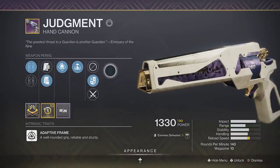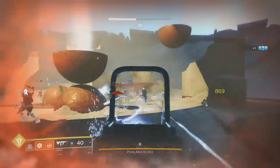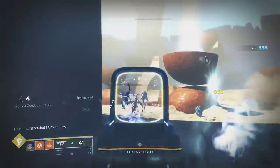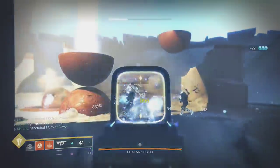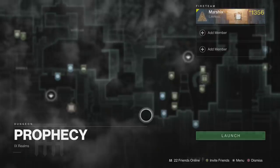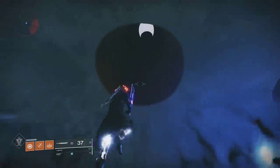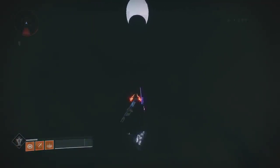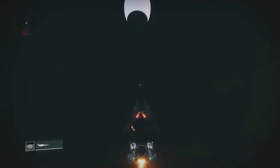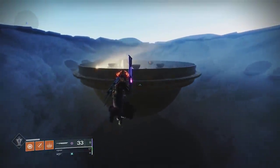Now, how do you get the Judgment? This drops from the Prophecy Dungeon, specifically the first encounter. As long as you've unlocked the Judgment once, you can farm this encounter over and over until you get the god roll. You can quickly farm for it as a solo player by doing this: load it up from the tower and get to the first part. We're going to skip the entire first section by jumping up into the first hole — sword swing a few times, then do a single hop to summon your sparrow, ride it up to the top, strafe to the left, and jump off. If you did it correctly, you will land on the flat spot at the top, then jump across to the first encounter.